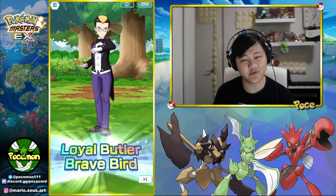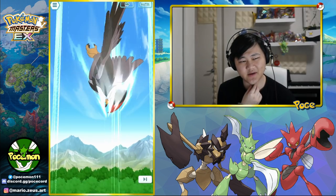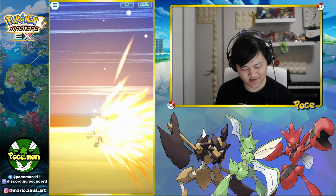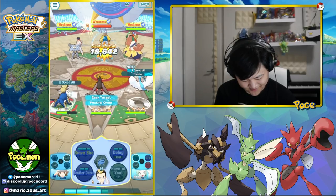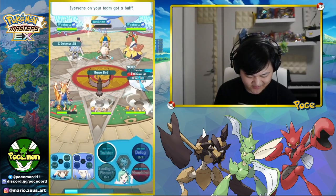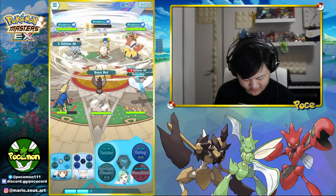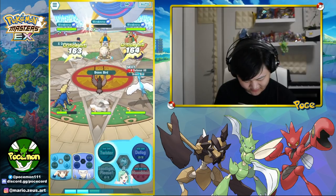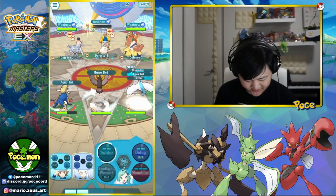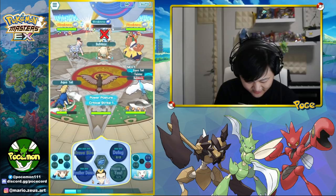I was hoping that instead of Brave Bird it would have been Hurricane, because he is an evasion debuffer. At least make the evasion useful outside of the nuke. Also, one thing we could have done is picked up the crit shield, because it could have been some extra free points — we're removing fill effects, which in this case is the crit shield anyway.